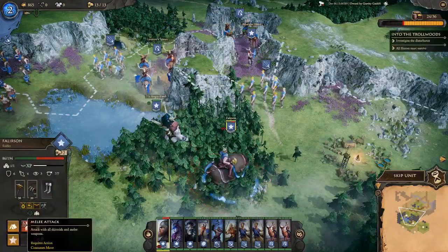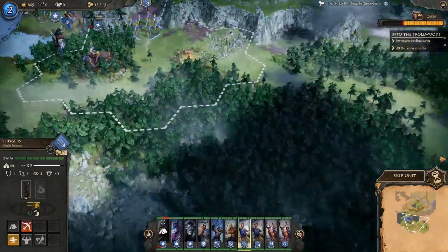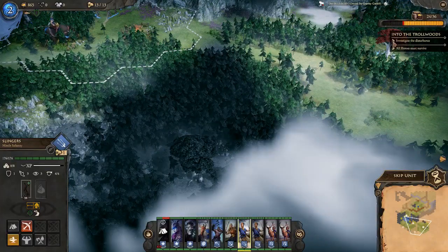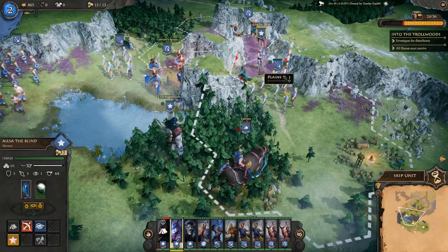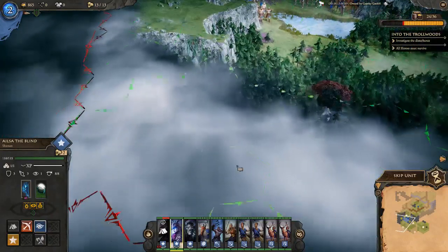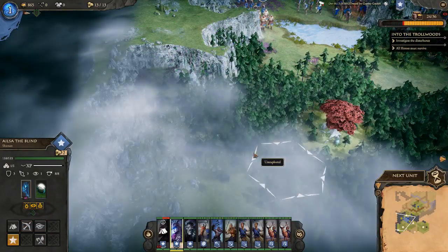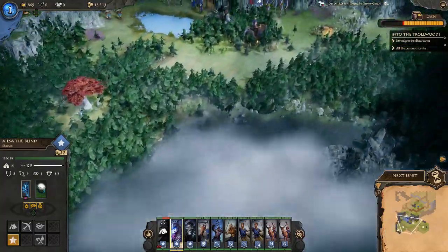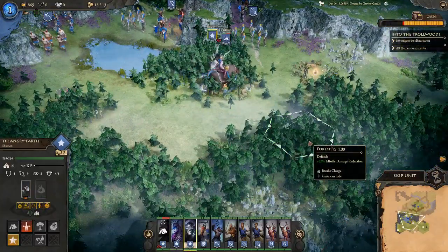Resting Fallerson. Using Elsa's spirit vision skill again, popping it to the left. It's almost unfair how often she can use this skill — it's incredibly useful. Looking northwest but I think we still need to head southeast to find our objective.